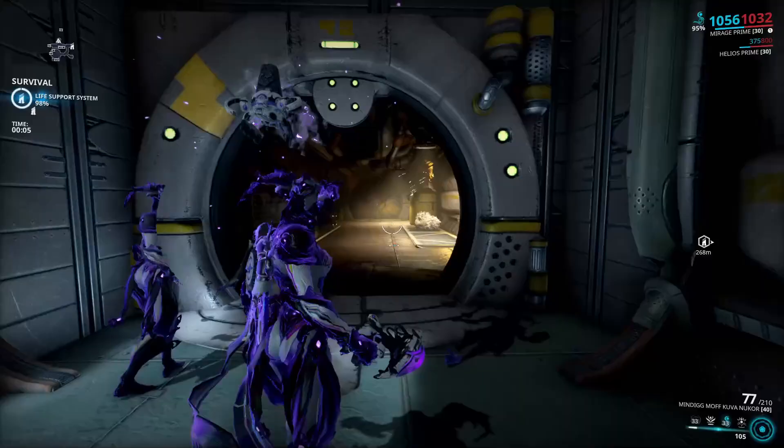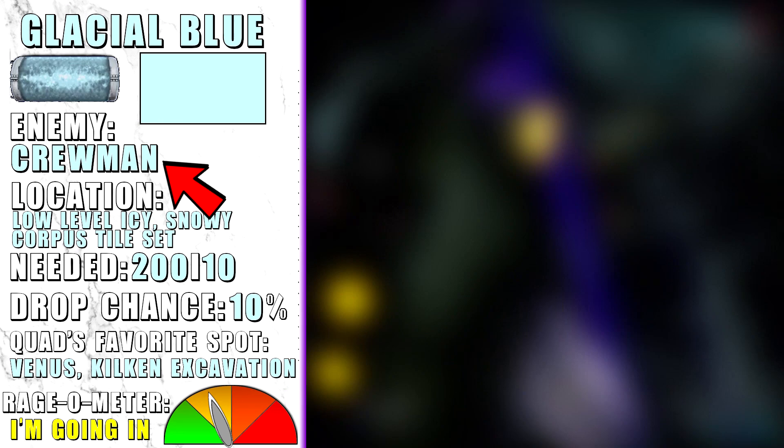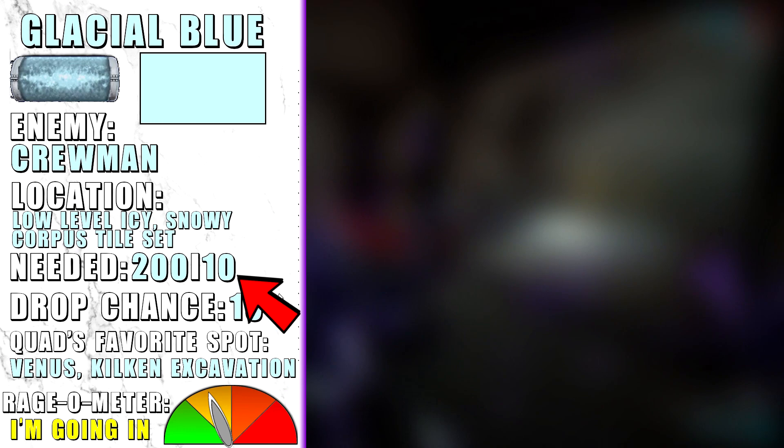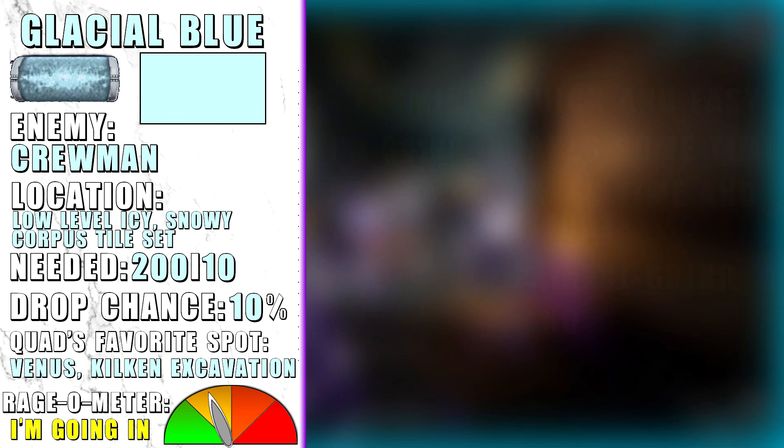Before we start with the pigments, I will quickly tell you about what will be shown after I talk about a specific pigment. This is one of the pigment cards, with the name of the pigment, the picture of the pigment and the color on top, then the enemy from which you can get the pigment, and under that the location where the enemy spawns.